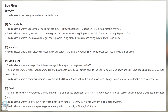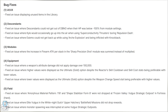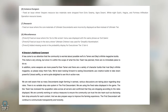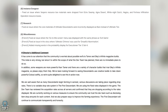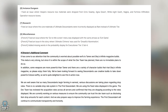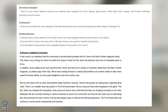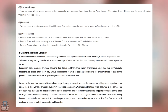Under equipment, they fixed an issue where a weapon's attribute damage should not apply damage of 100,000, and fixed display issues with ultimate gold options for reactive skill cooldown, skill cost stats, and weapon change speed stat. For field fixes, they addressed amorphous material pattern 118 and shade stabilizer of form 8 not dropping at the Frozen Valley Vulgus strategic outpost in Fortress on hard, elite Vulgus in White Knight Gulch upper hatchery battlefield missions not dropping rewards, and monster spawning being interrupted at some Vulgus strategic outposts. They also fixed Vesper's resource box materials being dropped from incorrect infiltration operation resource boxes, and fixed core materials of ultimate descendants being incorrectly displayed as rare instead of ultimate tier.